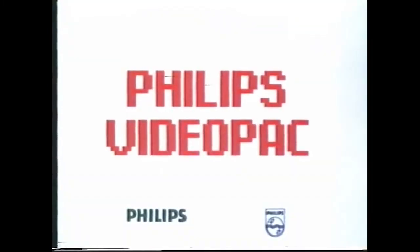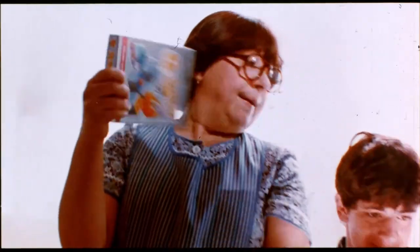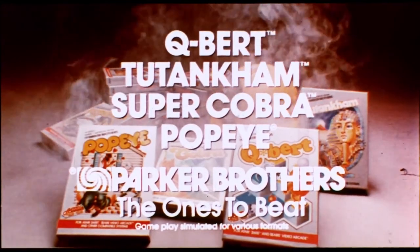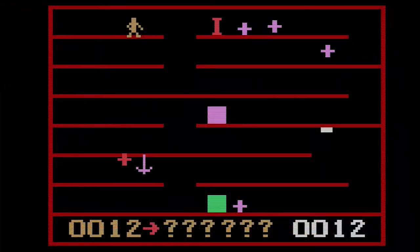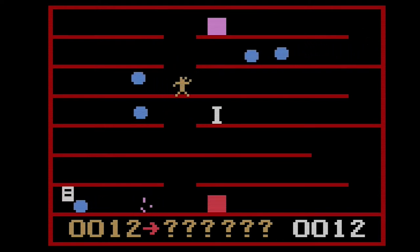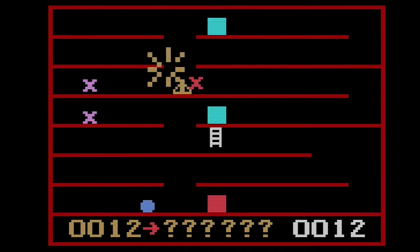However, the Odyssey 2's European counterpart, known as the Philips Video Pack, fares slightly better in the market. As such, Parker Brothers — the company that released many of the hottest arcade games of the time to literally anything with a joystick — decided to port over some of its more popular titles. But with hardware specs that can be considered inferior to even the Atari VCS, some sacrifices had to be made. And by some, I mean several.